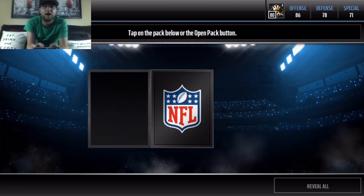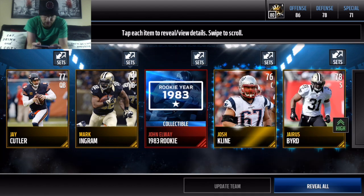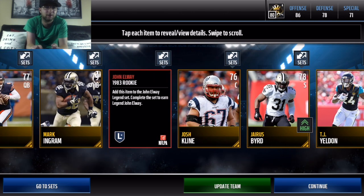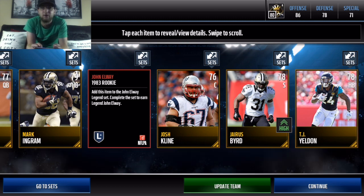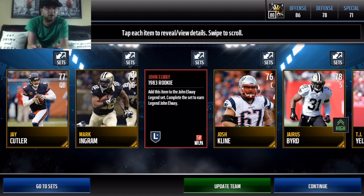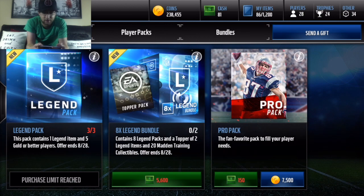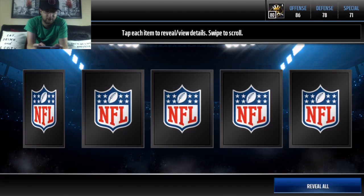Final legend pack. I just want those ultimate legend packs — we got the ultimate legend badge, those were sweet. And rookie year John Elway — that one will do nicely as well. So decent collectibles, don't know much to go for. Unfortunately, no elite luck out of those packs, which is a little unfortunate, but we did get some pretty decent gold pulls: Jaris Bird, Josh Klein, Jake Cutler, Mark Ingram, TJ Yeldon. Some pretty decent pulls out of the packs, but nothing huge in terms of getting any elites or anything like that.